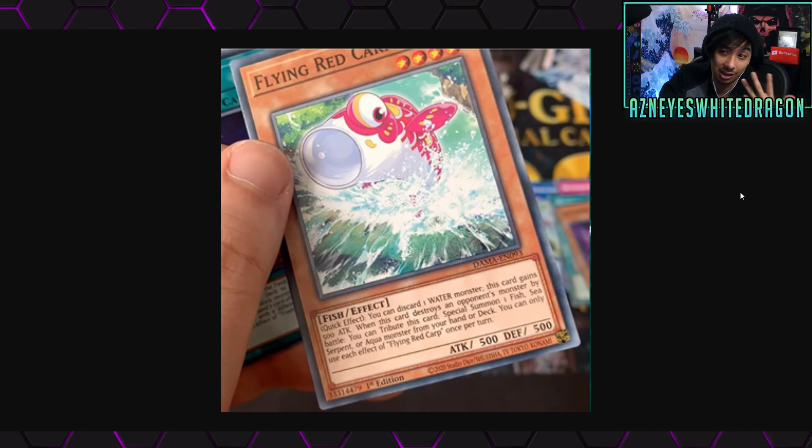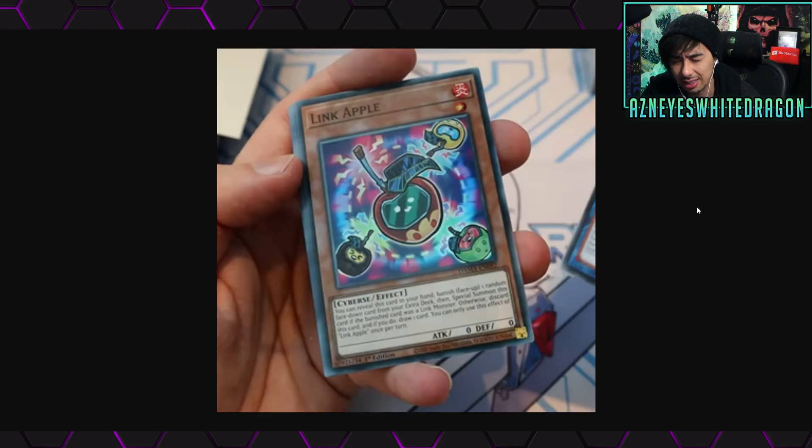Link Apple was announced a while ago and people were pretty hyped about it. You can reveal this card in your hand, banish face-up one random face-down card from your extra deck, then special summon this card if the banished card was a link monster — otherwise discard this card and draw one card. You can only use this effect once per turn. If you're not running a heavy extra deck and just want basically an Upstart Goblin where your opponent doesn't gain life points, this isn't bad. It's also cyber-searchable and is usable in decks like Exodia variants where you don't need the extra deck.